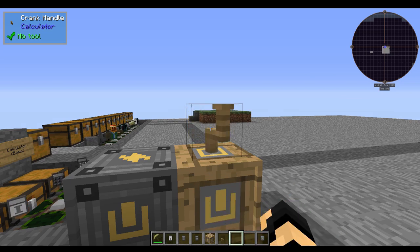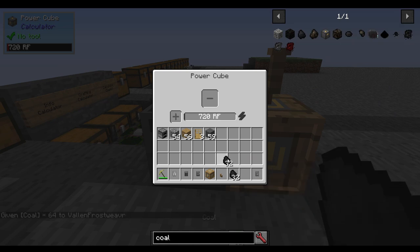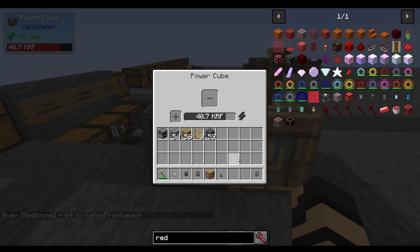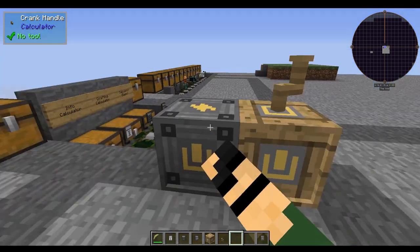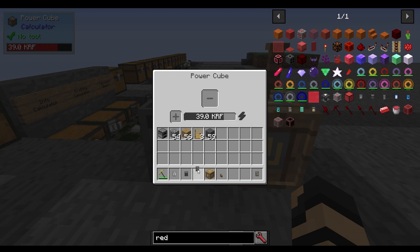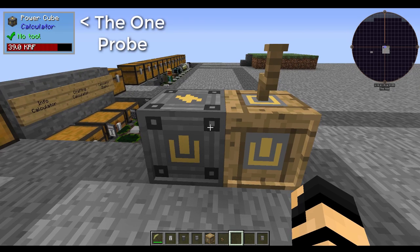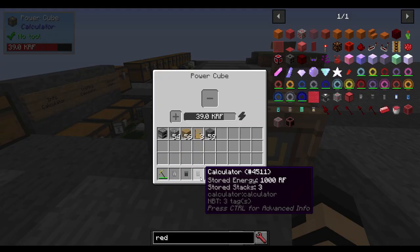While connected to a power cube, the power cube will accept power but won't push any out. Keep right-clicking to generate more — you can see the power meter getting up there. You could also put in coal or redstone into the power cube to get a big boost, but typically early game the hand crank is enough. Put your calculator in the power cube, and you can see it's storing energy — a regular calculator stores 1,000 RF, a crafting calculator stores more. The power cube is intended for recharging items, not for generating power to neighboring units.